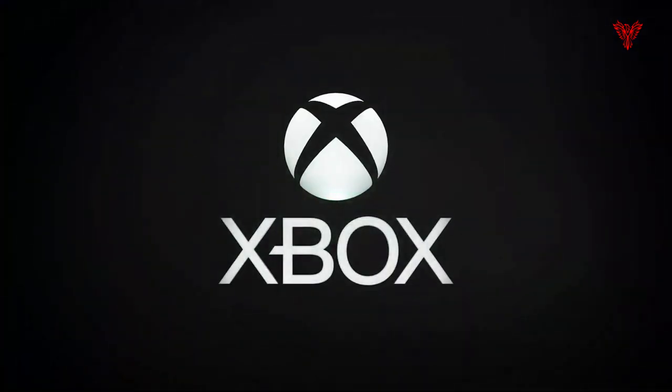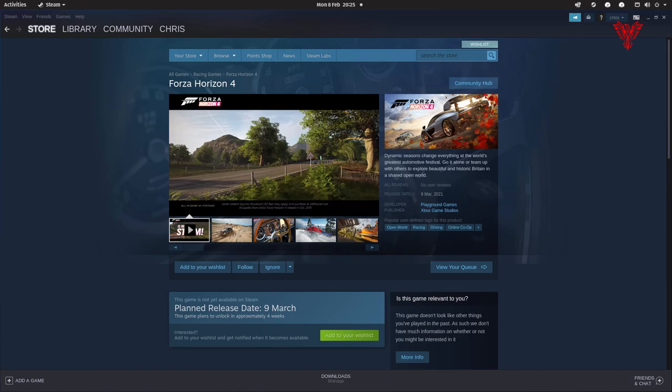Today marks the launch of Forza Horizon 4 on Steam, which is quite a big development. For the first time, the Forza series has come out of the Microsoft Store, although you will still need a Windows 10 PC and you will still need to connect it to your Microsoft account, because that's how the leaderboards and the matchmaking for online play work. So you're not totally free of Microsoft on this one, unfortunately.